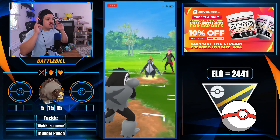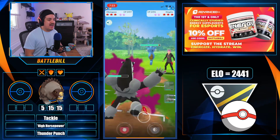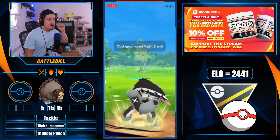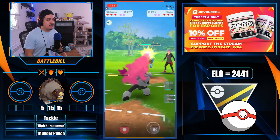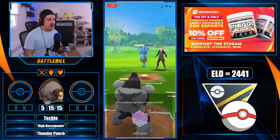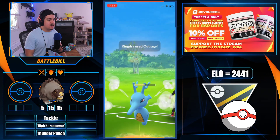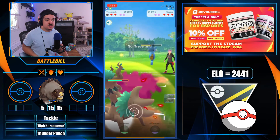In this next matchup, there's a Trevenant on an Empoleon lead. He throws a charge move and swaps to Obstagoon to catch a Tropius. The opponent then matches with a Kingdra, so he spams Night Slashes before Kingdra can throw Octazooka or Outrage. The charge move coming through ends up being an Outrage, which takes out Obstagoon's remaining health.